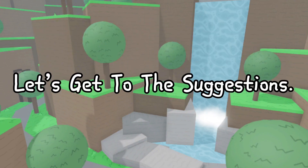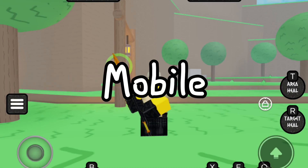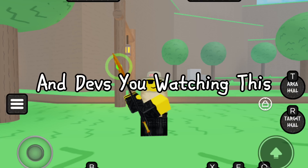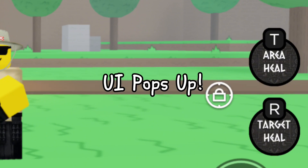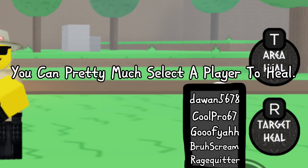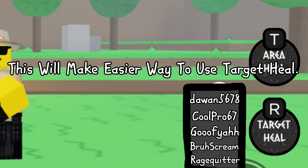The healer staff has a problem where target heal doesn't work on mobile. Devs, if you're watching this, I have a solution: if you tap on it, a UI pops up where you can select a player to heal, instead of tapping their body directly. This will make it easier to use target heal.